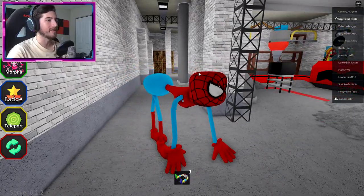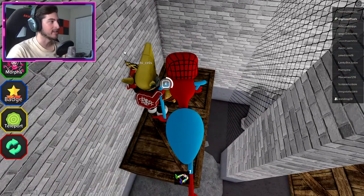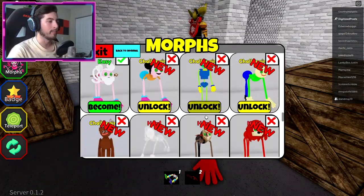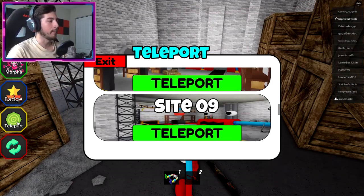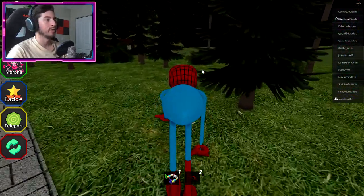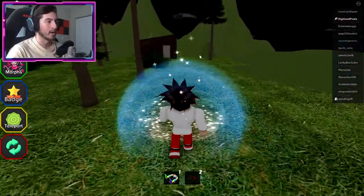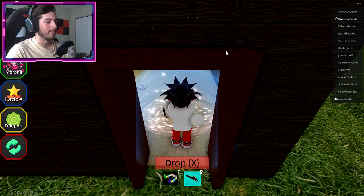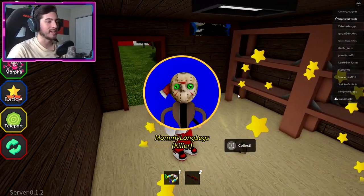Next we're going to stay here in Site 09 and head over this way to collect this chainsaw. It's very important for the next badge we're getting, which is going to be the Jason one. Now that we have our chainsaw, go ahead and teleport to the outside location and head over this way to the cabin. We actually have to reset ourselves in order to use the chainsaw.